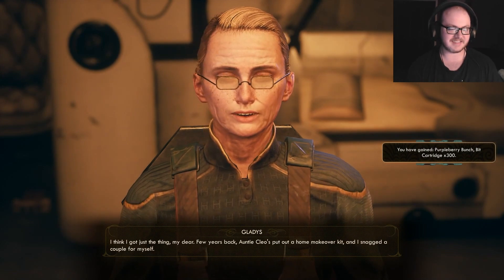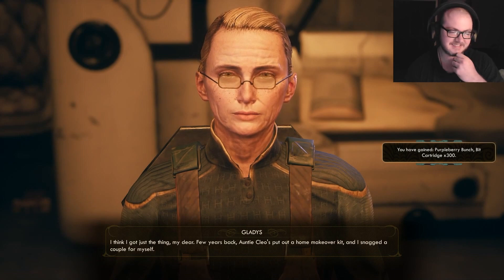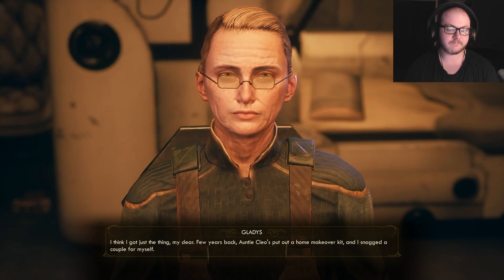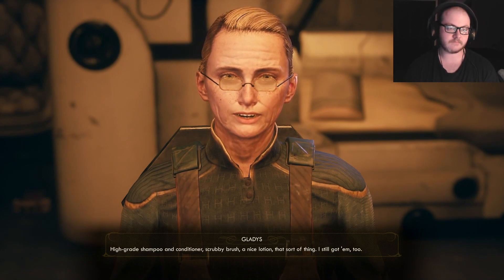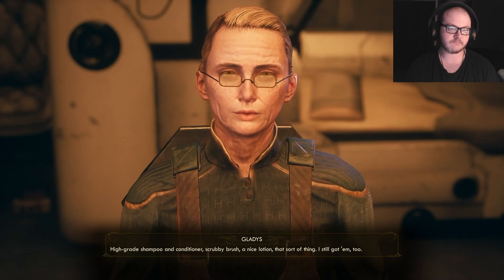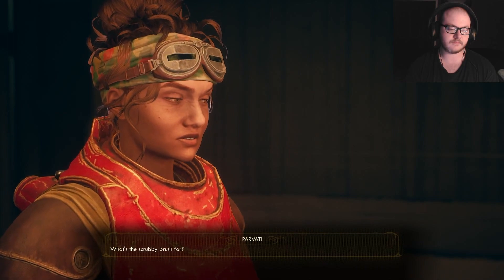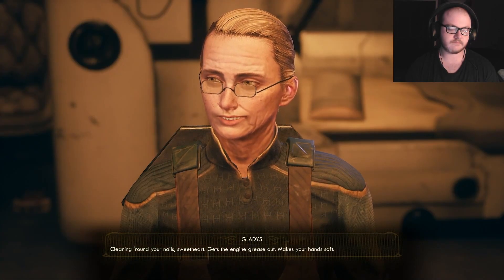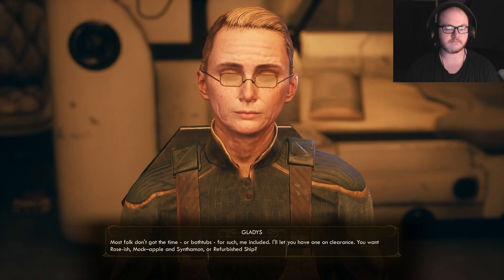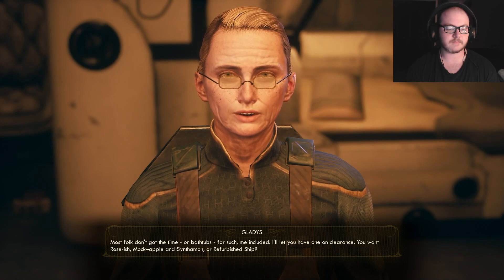My engineer's looking for some deep cleansing. I think I got just the thing. A few years back, Auntie Cleo's put out a home makeover kit and I snagged a couple for myself. High-grade shampoo and conditioner, scrubby brush, a nice lotion — that sort of thing. I still got them too. What's the scrubby brush for? Cleaning around your nails, sweetheart — gets the engine grease out, makes your hands soft. I'll let you have one on clearance. You want rosish, mock apple and cinnamon, or refurbished ship?